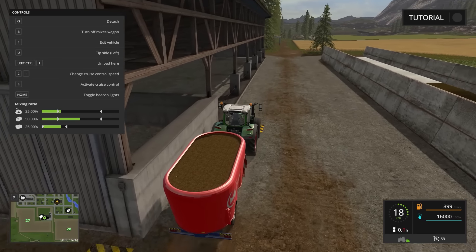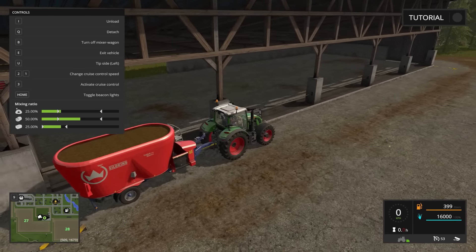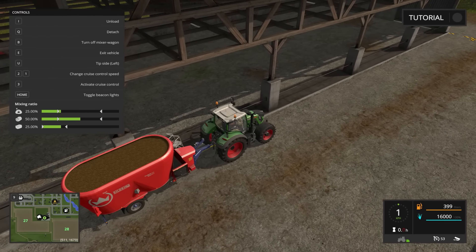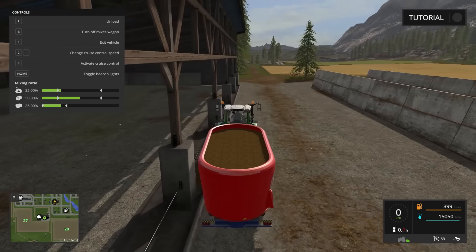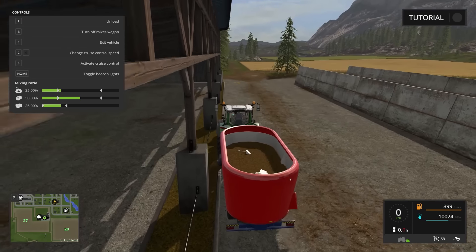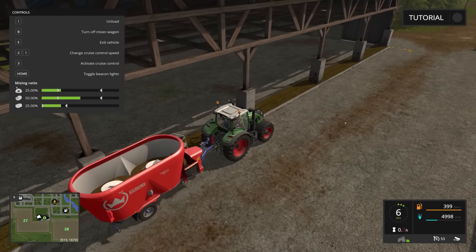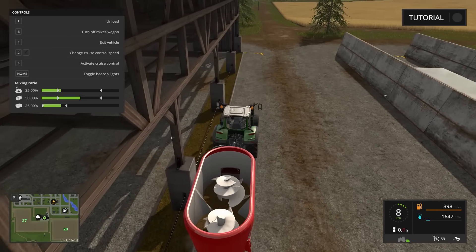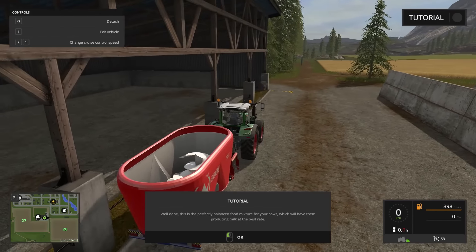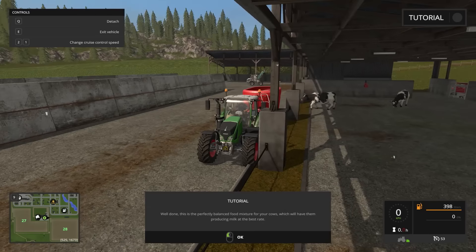Foliage? I don't know. Let's get her down. Over in the lower right corner — yeah, that's what we want. We can shoot it out now. Silage is going everywhere it needs to. I guess we could drive along the whole thing, but it looks like it fills up regardless of whether we sit here — let's go for realism. We're emptying. Interesting how perfectly mixed it has to be. Well done — this is the perfectly mixed, balanced food for your cows, which will have them producing milk at the best rate. Fantastic.